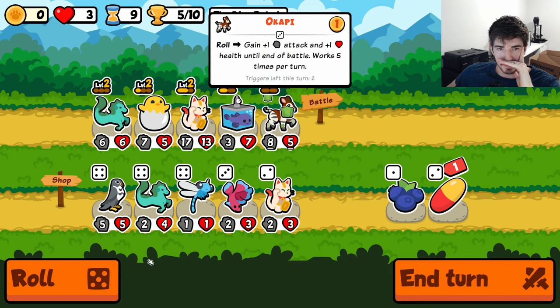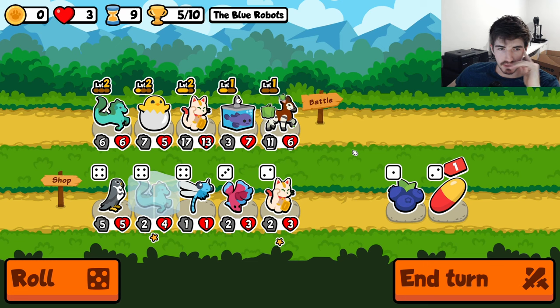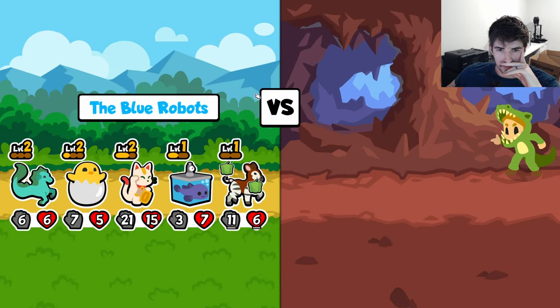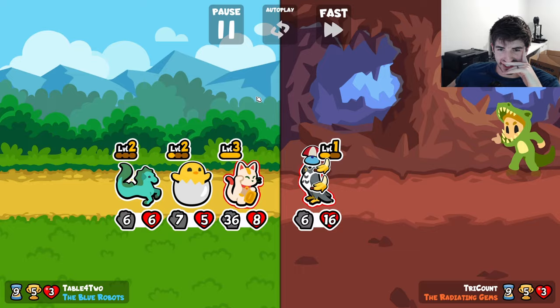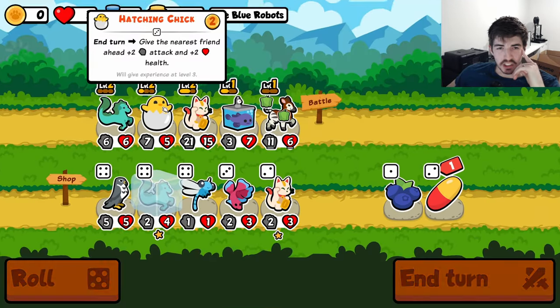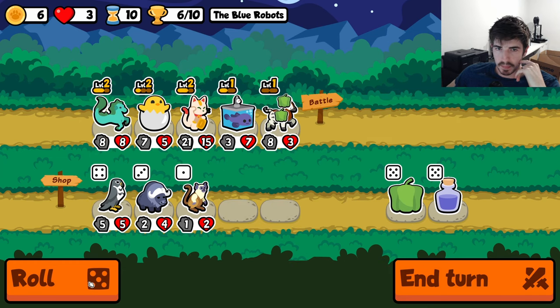I think we see it through. You're getting a permanent two attack every time we roll — that's pretty good. I think we send it. That tiny little hippo actually killed somebody? What? How does that happen? It was like a 2-16 hippo. Crazy.